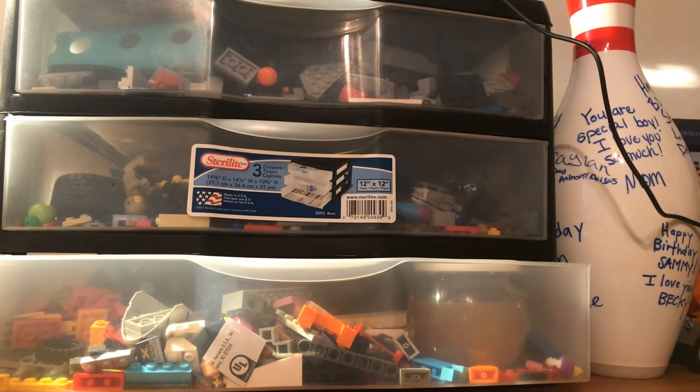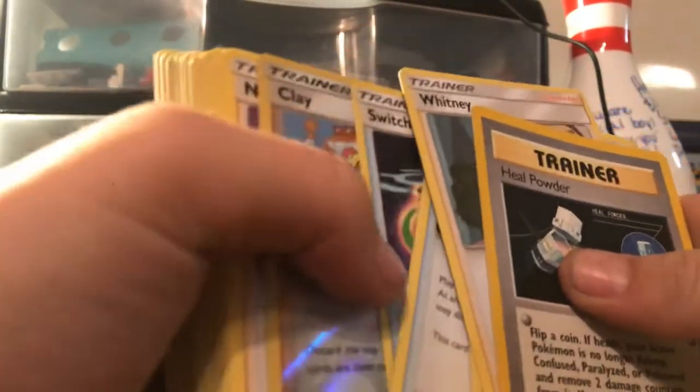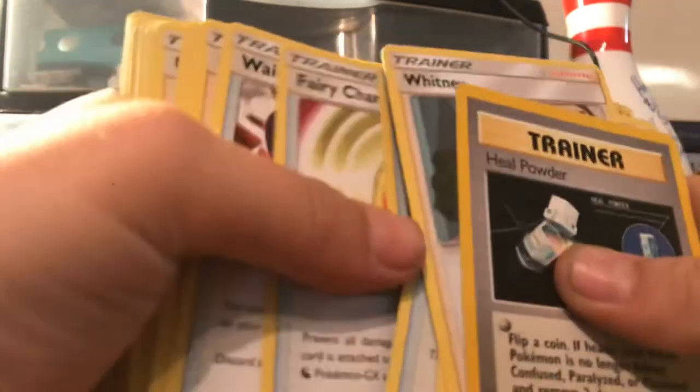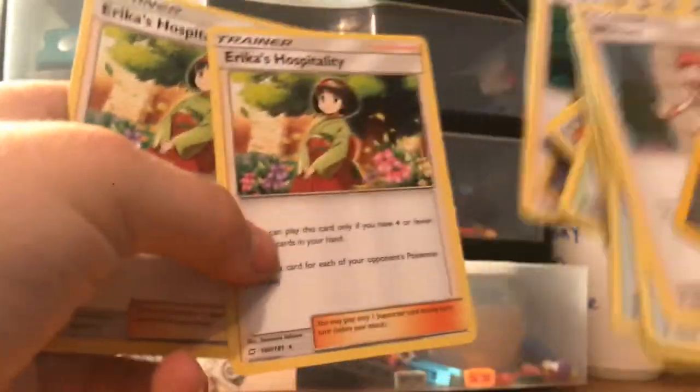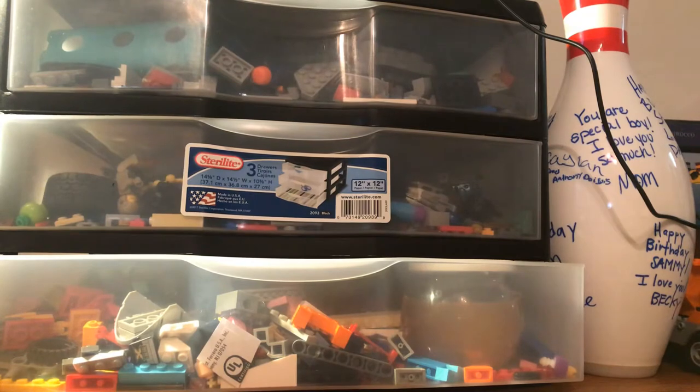Here are all my trainers. I have two trainer cards, and I actually do have a Brock's Challenge — I have two of those, actually. And then two Erika's Hospitality. I also have my championship cards. These are my championship cards: I have Jirachi, an Ultra Ball, and a Lady Ace EX.